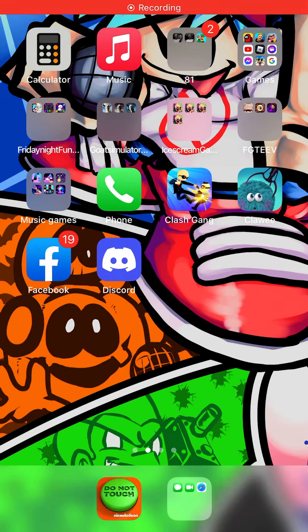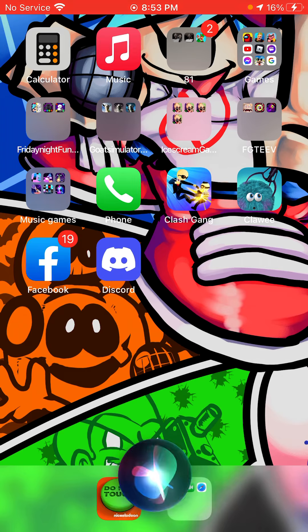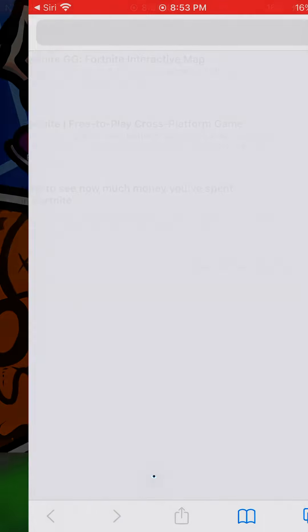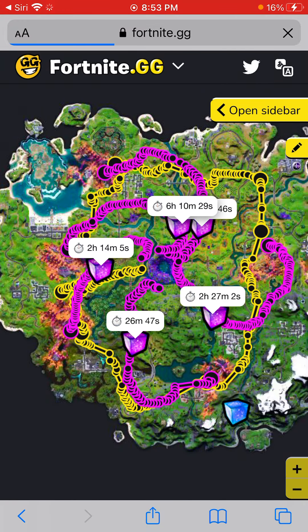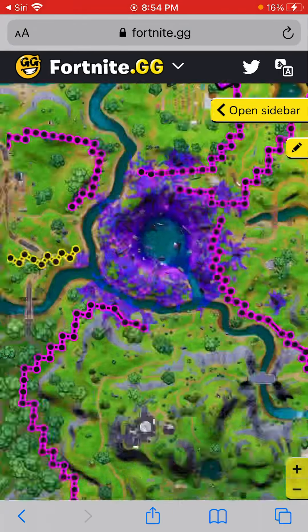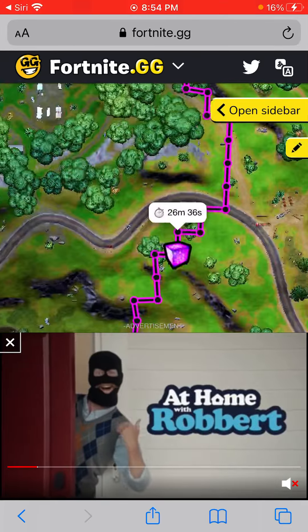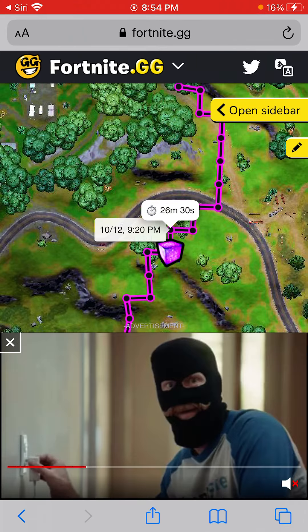So guys, this is how you can check everything. The very top one, if you see it, shows all when all the cubes are gonna move. See? So when you see this, this is going to move. 920 is when it's gonna move.